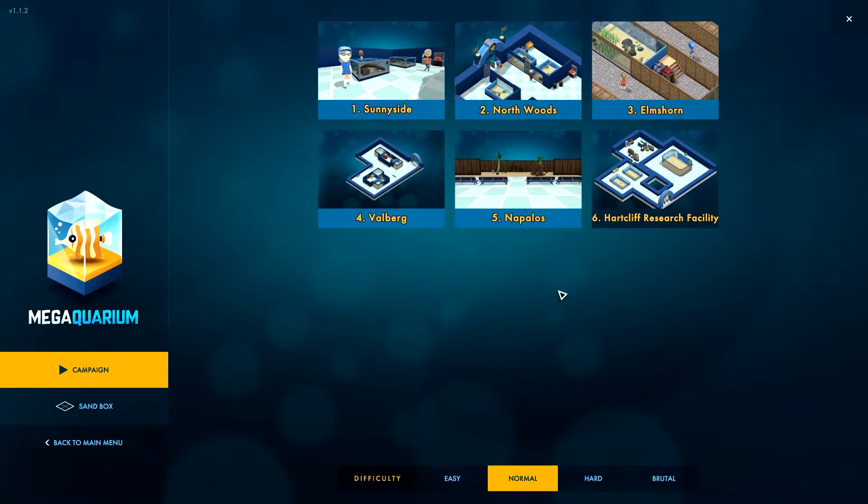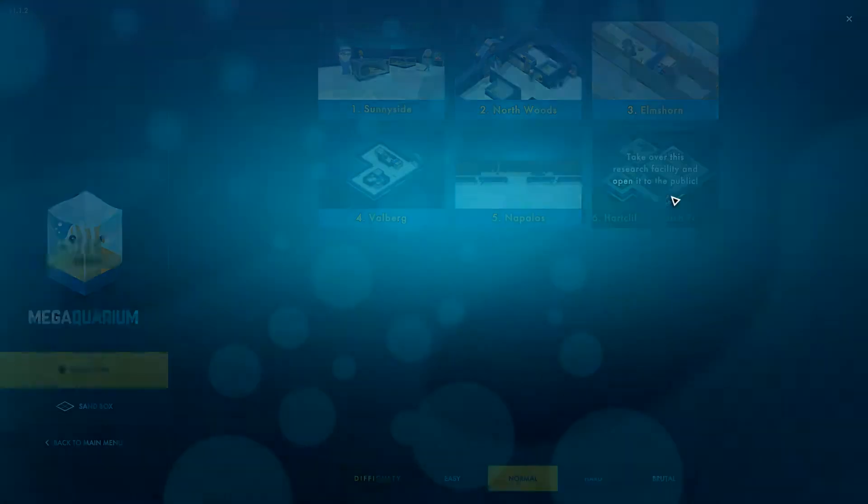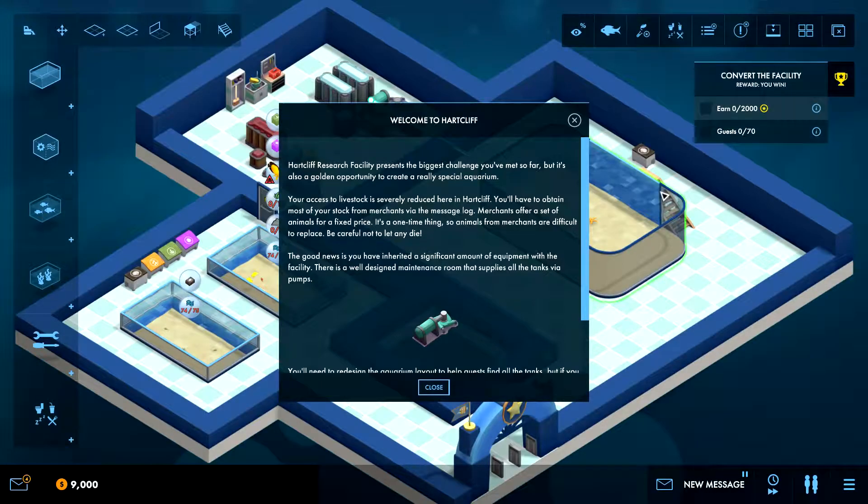Hello everyone, I'm Jernie from BufuGaming and today we are back in Mega Aquarium. It's time to head to Hardcliff Research Facility. It says: Hardcliff Research Facility presents the biggest challenge you've met so far, but it's also a golden opportunity to create a really special aquarium. Your access to livestock is severely reduced here in Hardcliff.